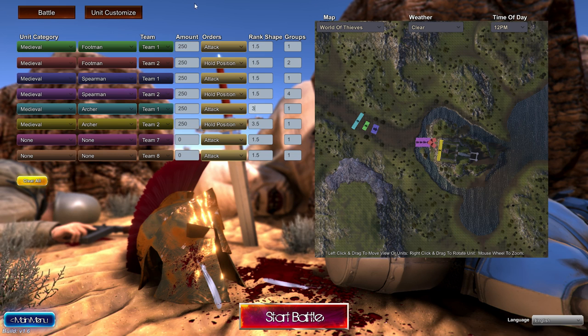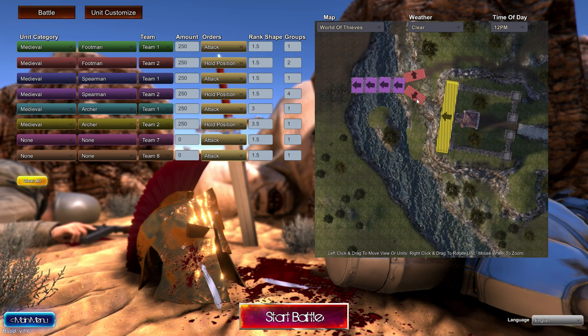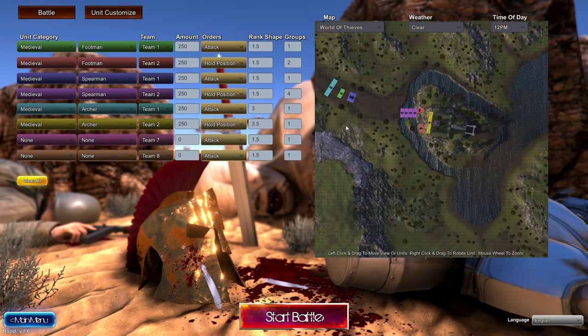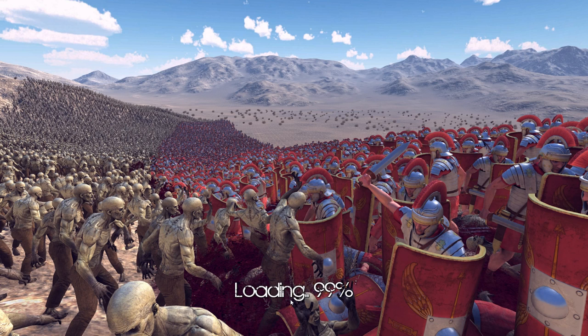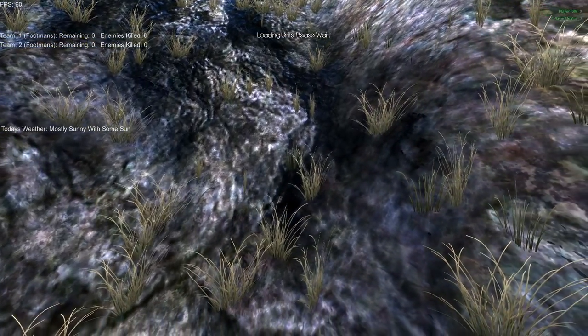Hello, I am Carefree and welcome back to Ultimate Epic Battle Simulator number four. Today we're going to do a medieval battle. We have two footmen, two spearmen, and two archer units, one for each team — team one and team two. This is the side that's attacking and this is the side that's defending. Everything is set up to 50, so this should be a pretty quick battle depending on what happens.